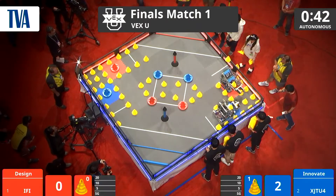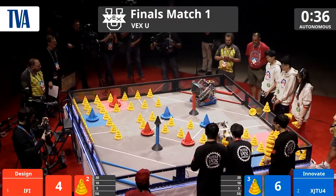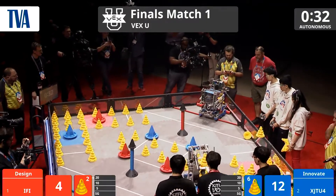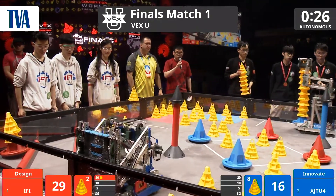In the autonomous period, IFI and XJTU both picking up a mobile goal. Both stacking really quickly from the field and from the human loading station. XJTU stacking it up, loading it up by the human player right now — one, two, three, four, five, six, seven, eight — all up, and that's nine total there.